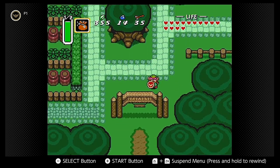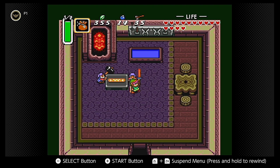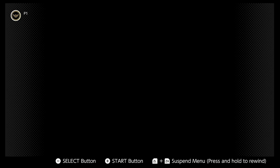After a quick trip to Kakariko proper and then back to the smithy, Link can reclaim his sword. The tempered master sword hits harder than the standard blade, which will come in handy as we head into the later dungeons.